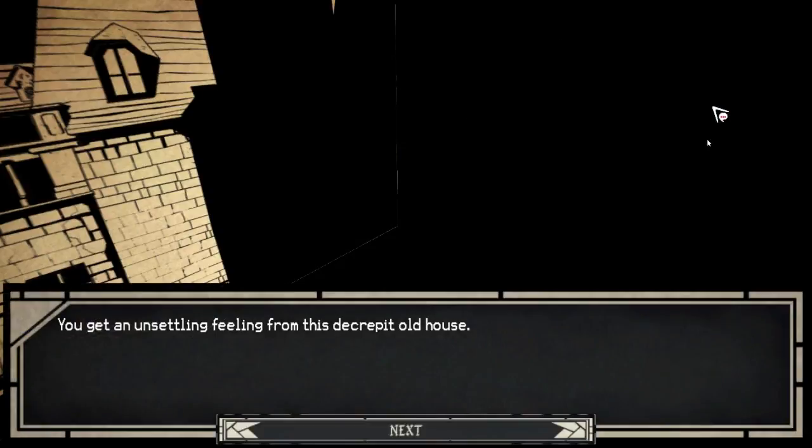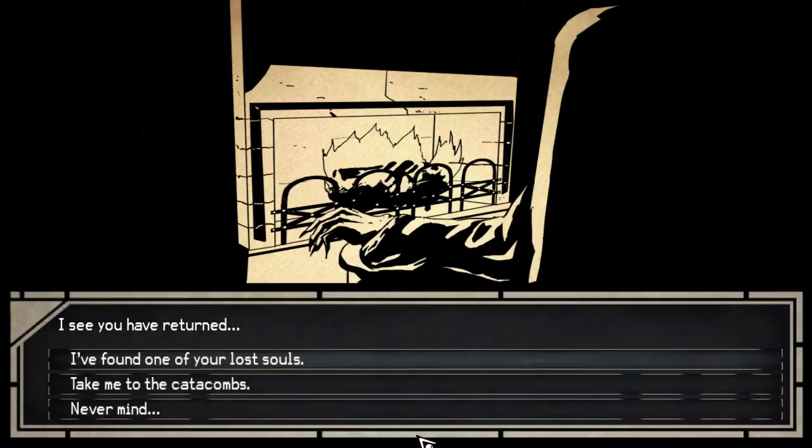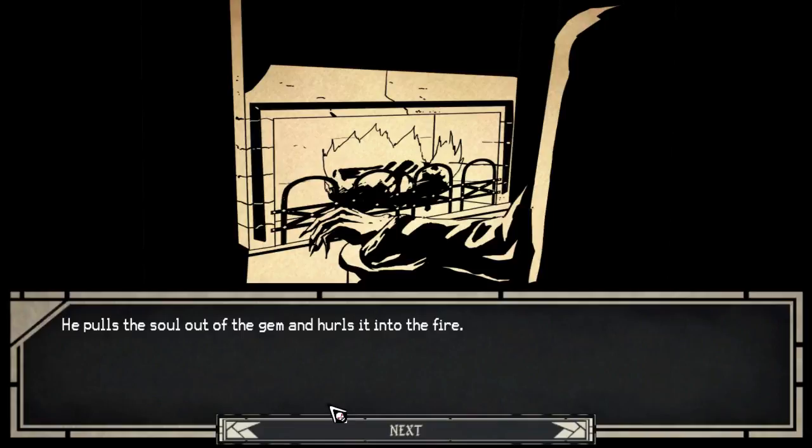We're going to go to that strange old house and give him that soul that we picked up last time. Found one of your souls, dude. He pulls the soul out of the gem and hurls it into the fire. Thank you for bringing back the soul. I will now unlock a new level of the catacombs. Good luck.